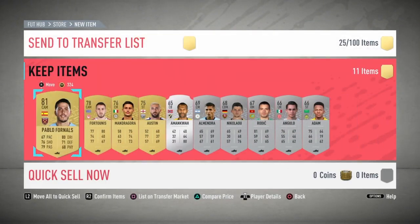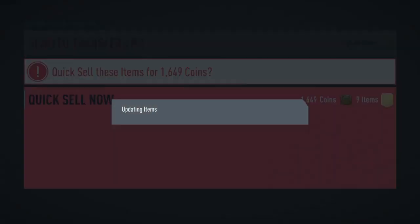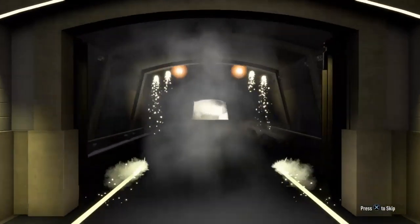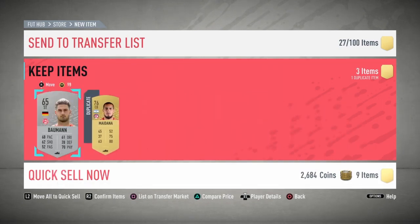I'm gonna put these on the transfer list and quick-sell a bunch of these cards. I don't really know how much they go for and I don't have time to check. The next 250 FIFA point pack — come on EA, let's get some luck. All right, yes sir! I like that one, that was a crazy pack! But then — 79 overall. Shitty luck.